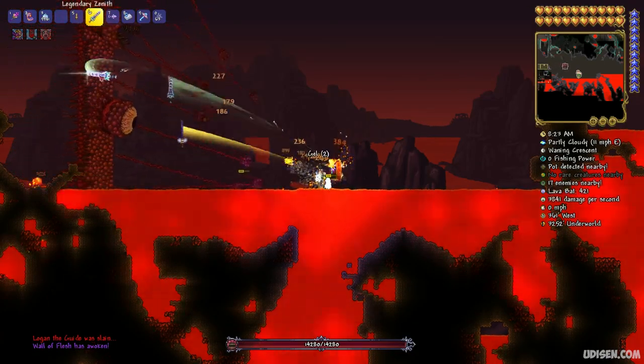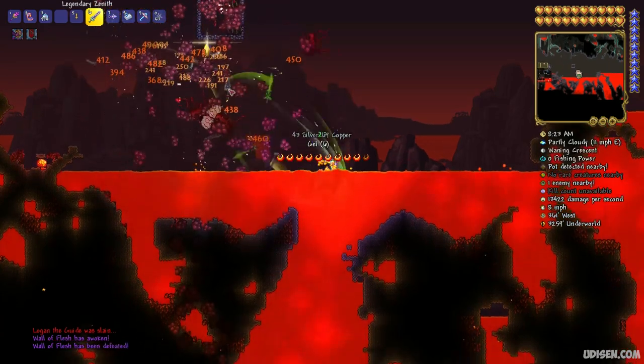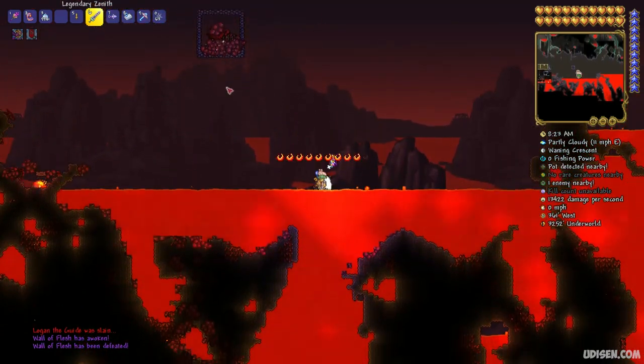Drop the voodoo doll in the lava pit in the Underworld. A new boss will arrive. When you kill this boss, you turn your world into Hard Mode.